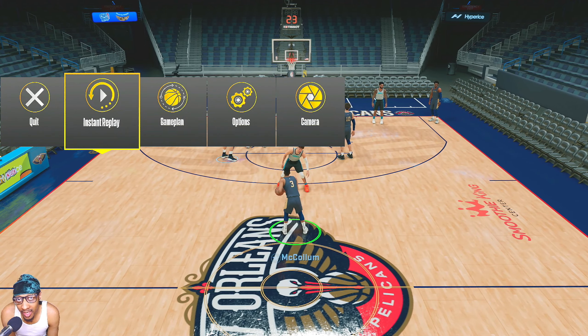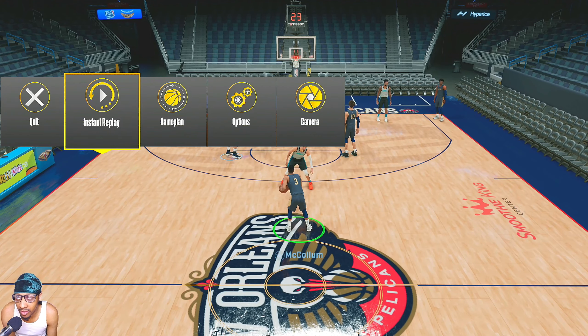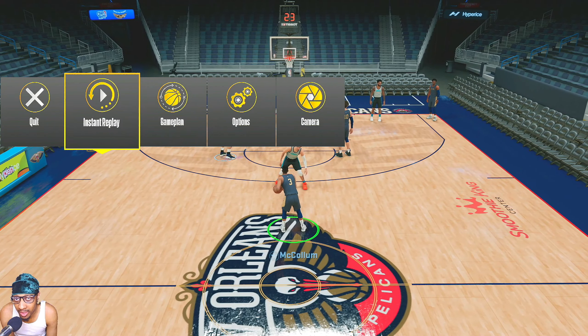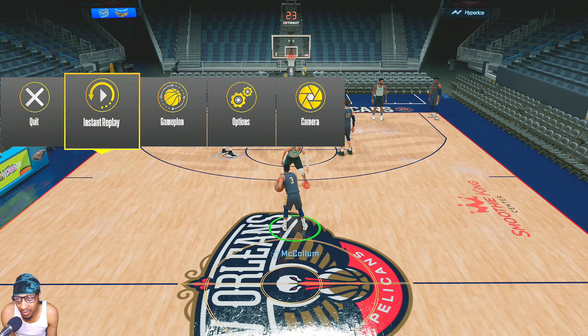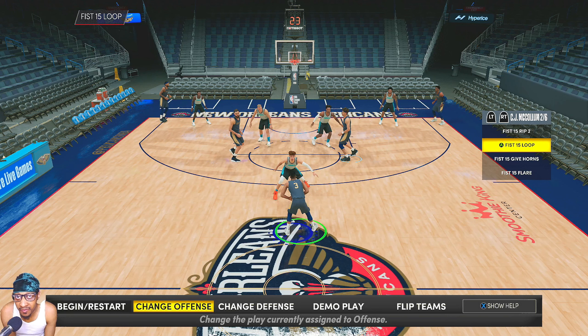What's up YouTube, back with another video. Today I'm going to go over three plays in the Pelicans playbook in 2K22. All three of these plays are in both current gen and next gen, but I'm going to be demonstrating them on next gen. At the end I'll briefly talk about a couple other plays that could be useful. The first play is the Fist 15 Loop, a pick and roll play.